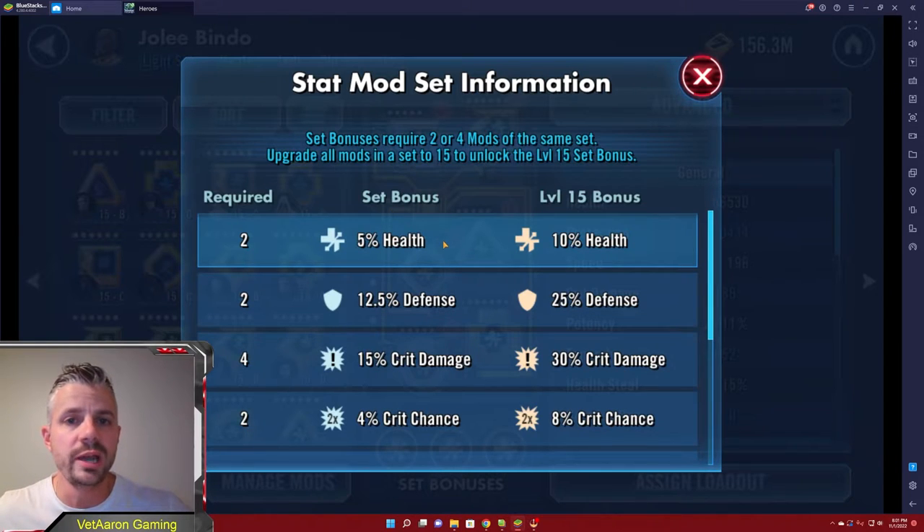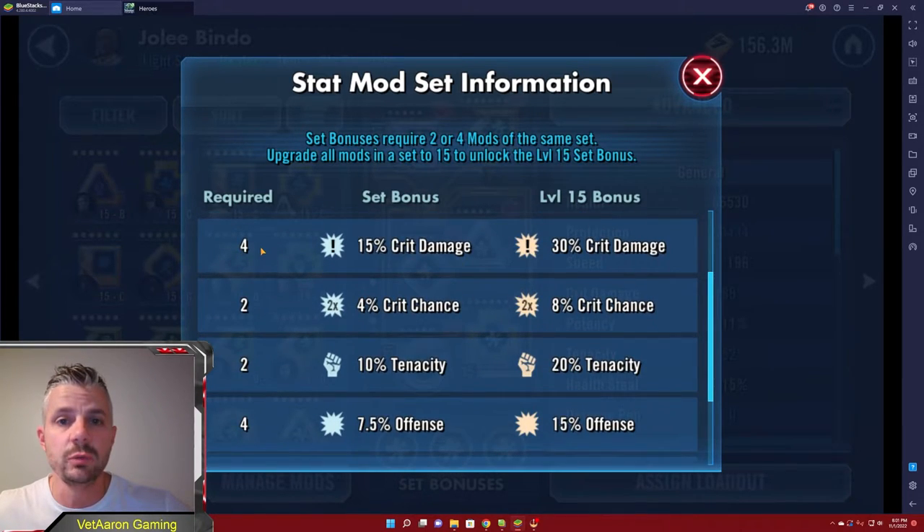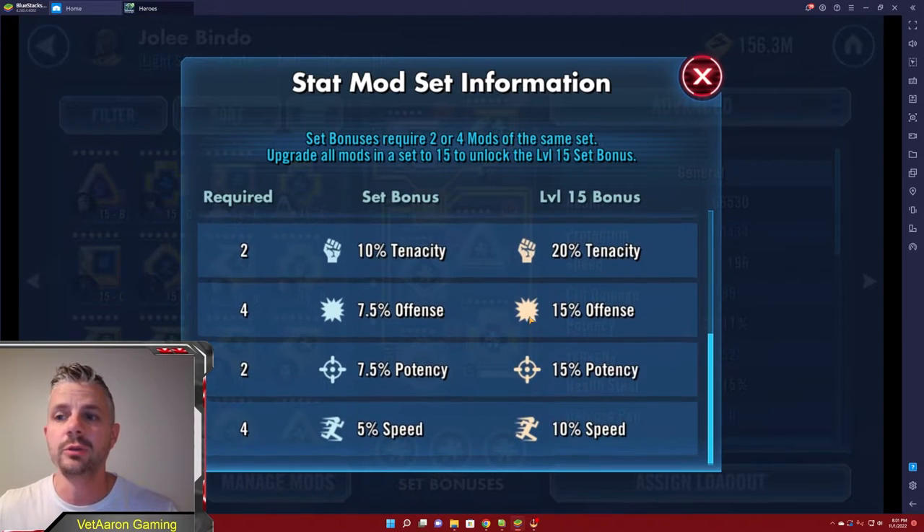Any mods you're going to utilize in your roster are going to be level 15. For health, you only need 2 mods and it gives you a 10% bonus. Defense gives 25% for only 2. For crit damage it requires 4 mods to get that set bonus and you're getting 30% crit damage. So if you're ever confused on what a specific symbol is or how many mods you need to complete a specific set, clicking on the set bonuses at the bottom is going to help you out.